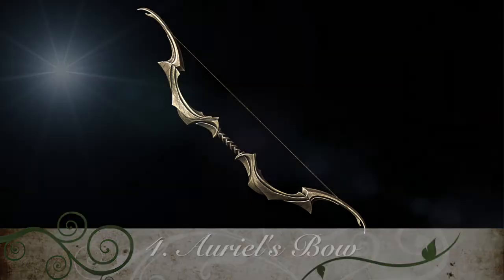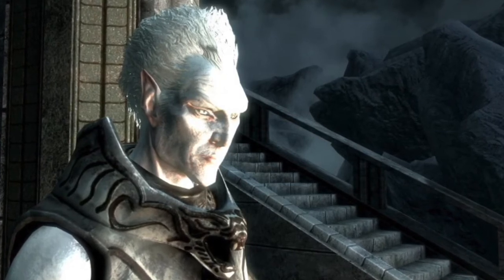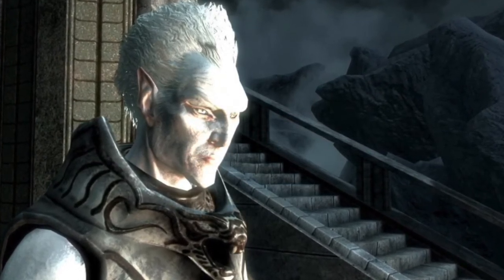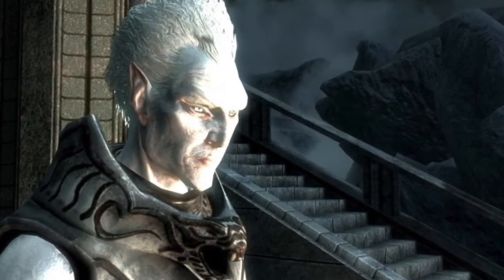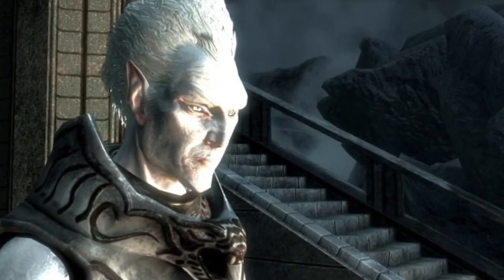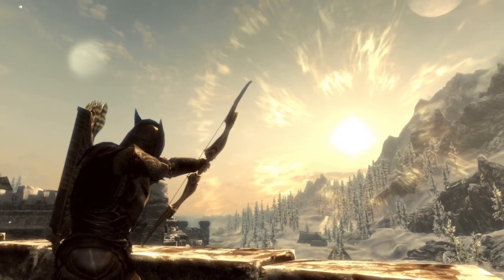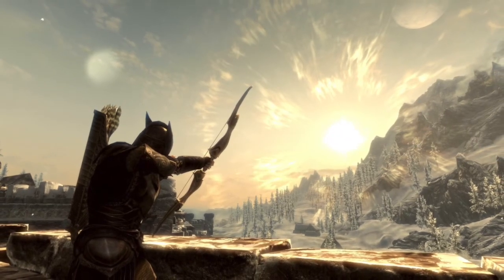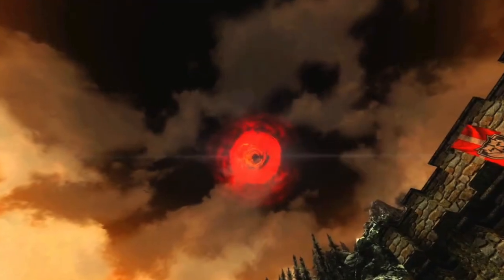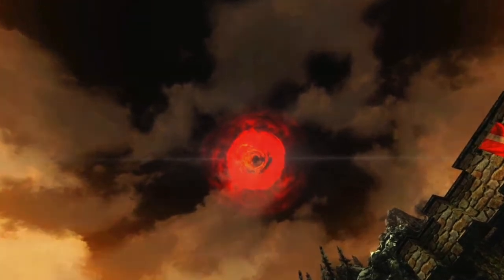At number 4 I have Auriel's Bow. This is an elegant bow from the Dawnguard DLC that does 20 points of burning sun damage, while undead targets will take triple the damage. It has a base damage of 13 and is obtained at the end of the quest Touching the Sky, within the Forgotten Vale. If sun-hallowed arrows are shot through this bow at the sun, it will explode causing a rain of sunlight to cascade down onto enemies. If Bloodcurse arrows are shot at the sun, it will turn black and create a false night for the rest of the day.